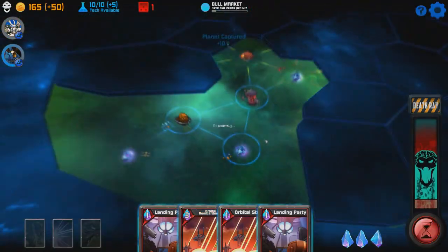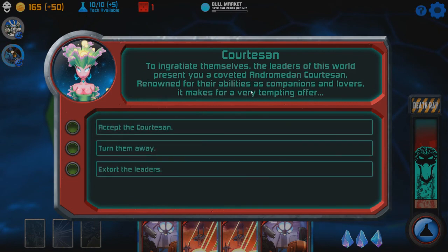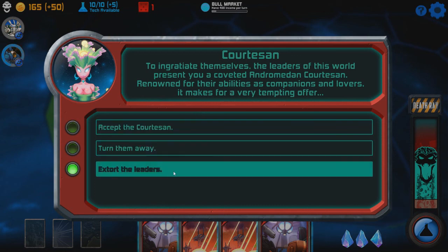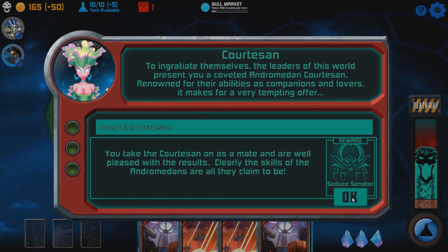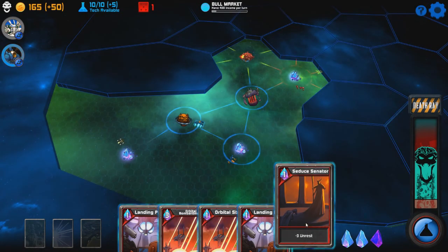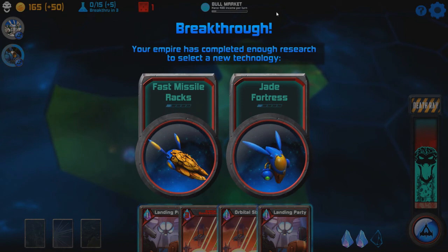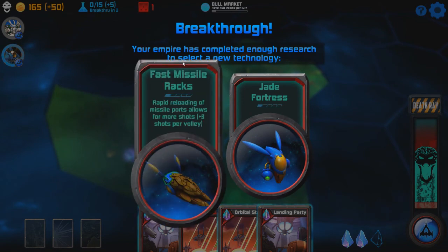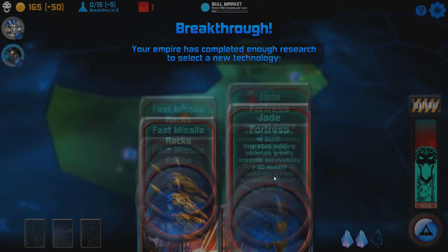It sucks to skip your entire turn for that unless you have multiple fleets. Another explorer event: the leaders of this world will present your coveted juvenile criticism — renowned for their abilities as companions and lovers, it makes for a very tempting offer. Seduce Senator — let's choose that. Now that we've had a breakthrough in research, we have to decide: rapid reloading of missile port allows for more shots — plus 3 shots per volley — or Jade Fortress, upgrading building materials for increased survivability. They seem a bit more powerful so we'll go for Jade Fortress.